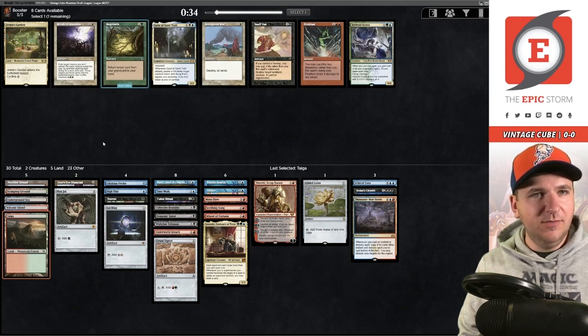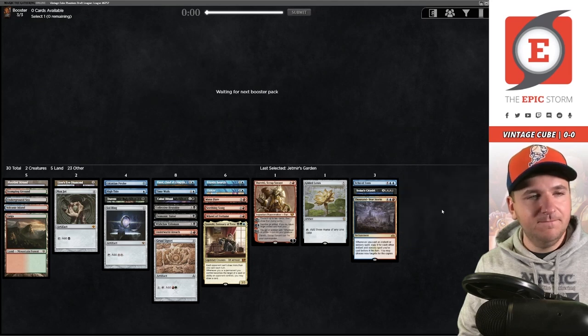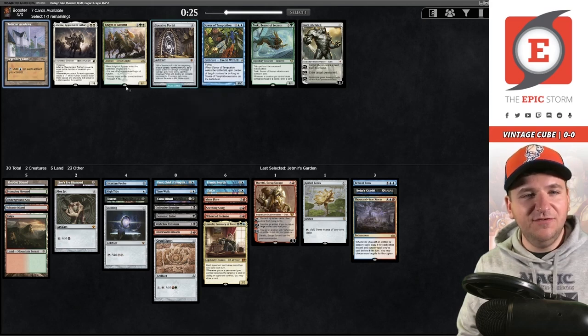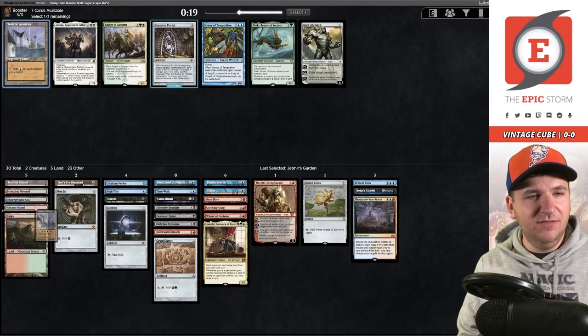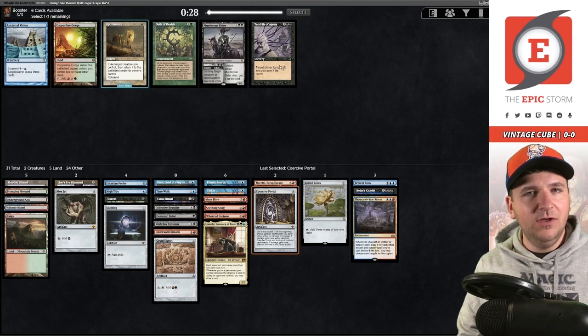None of these cards are that good — I could take Regrowth, but realistically I'm not going to play it. Jetmir's Garden is another Taiga effect, I guess I'll take it but I won't play it. We didn't get back Lotus Petal, so I'm not even sure if we play Academy. Some people think that card is playable — I've never had a good experience with it. I'll just take the Academy, actually no — I'll take the Portal, though I probably won't play it either. We wheeled the Attendees!